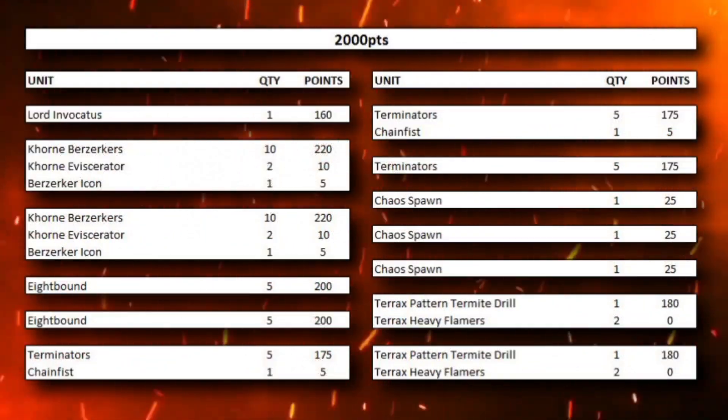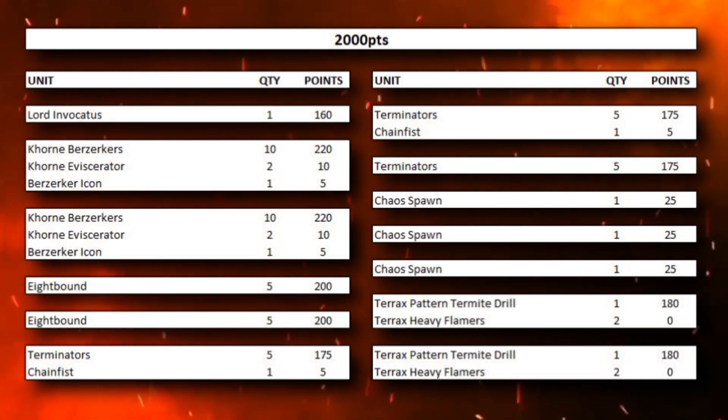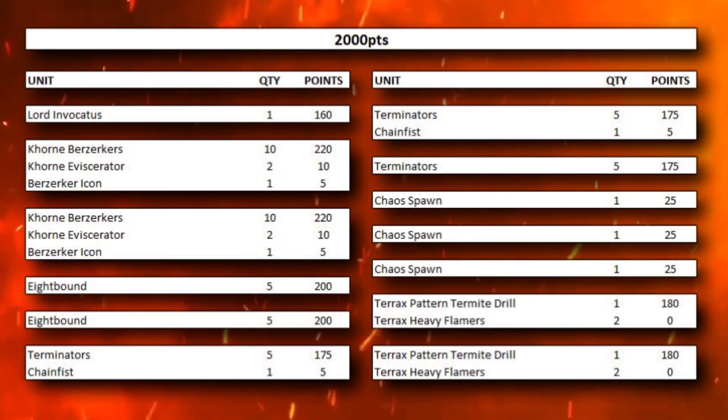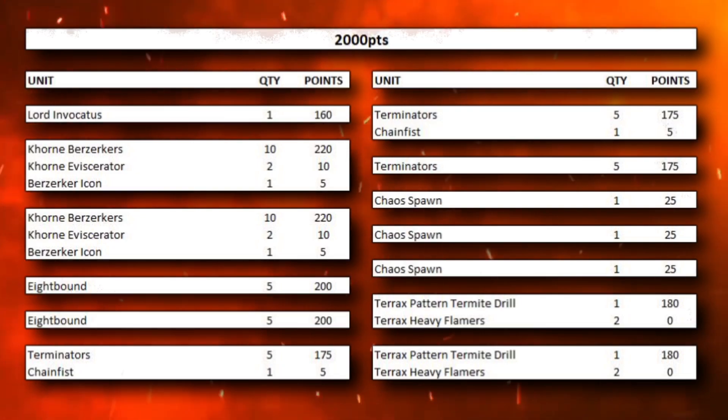This list is led by a Lord Invocatus. We have 2 units of 10 Corn Berserkers, 2 units of 5 8-Bound, 3 units of 5 Terminators (2 of which contain a Chain Fist), 3 units of Chaos Spawn, and then 2 Terax Pattern Termite Drills. The idea is that you're going to put those Berserkers in the Termite Drills — they're going to come on from Deep Strike and charge out of those Termite Drills, which will be very, very powerful.